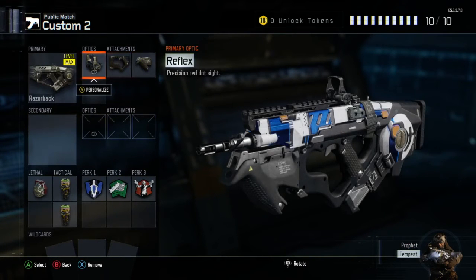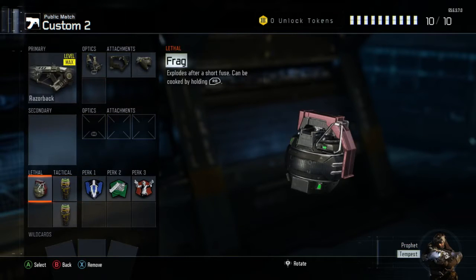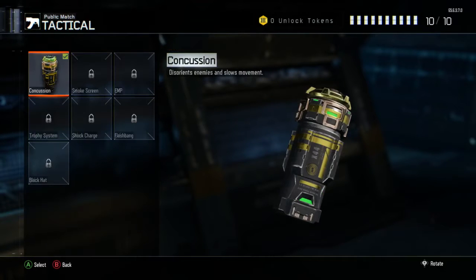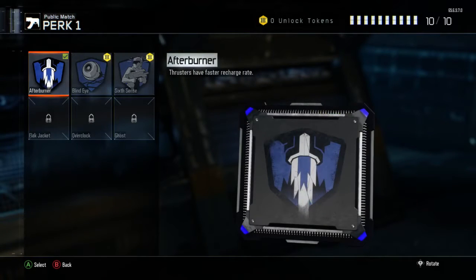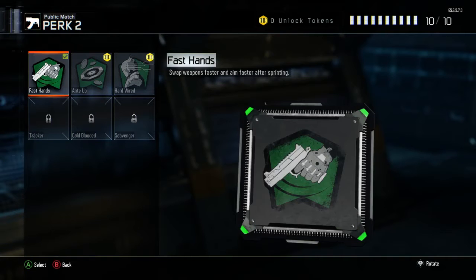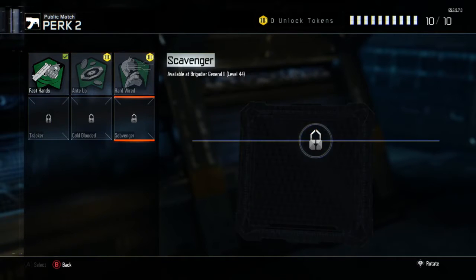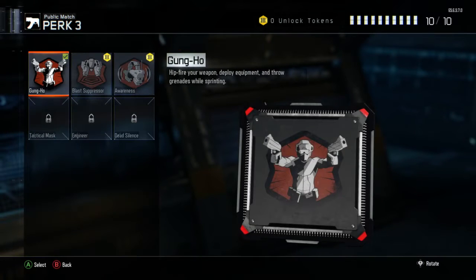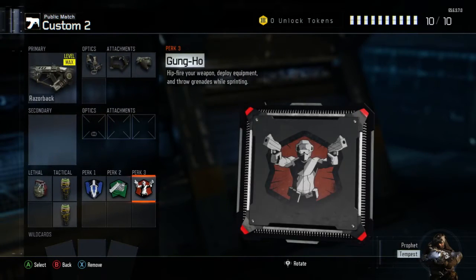The reflex optic boosts accuracy nicely. I could run FMJs or rapid fire, but I feel grip and quick draw complement this gun beautifully. For lethals, I usually put Semtex — sometimes frags. I would use EMPs as my tactical but I don't have them right now so I'm running concussions. For perks, I'd put Ghost, and for the second perk either Scavenger, Tracker, or Fast Hands depending on how I'm feeling. Third perk would be Tactical Mask or Blast Suppression — or Dead Silence if you want to get sneaky.